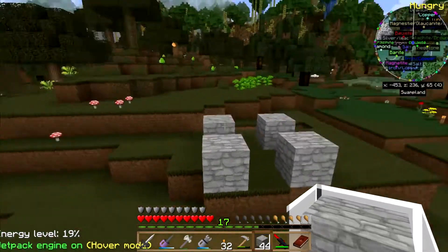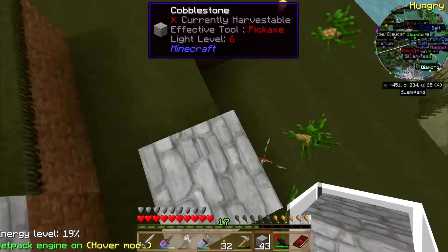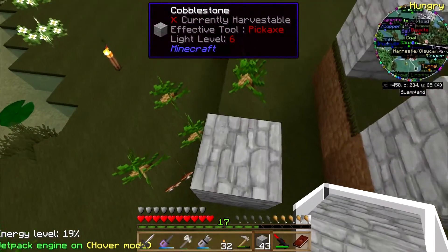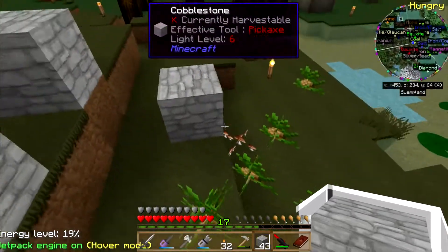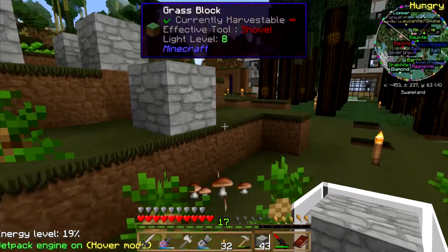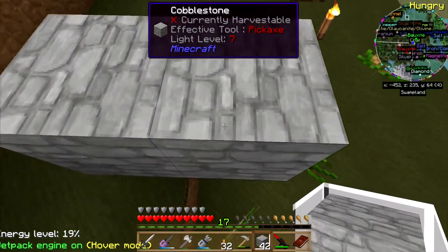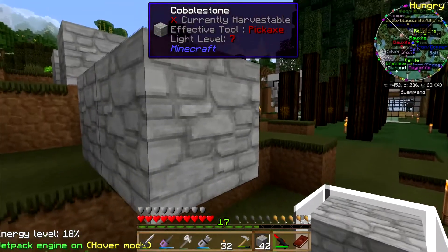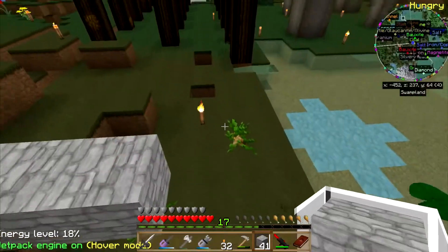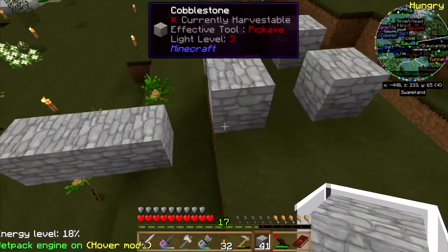And then the biomass would feed into another building, run biomass engines, and the biomass engines would run magma crucibles. The magma crucibles would feed into geothermal generators, and the geothermal generators would create my EU source. That is my favorite setup ever for power.